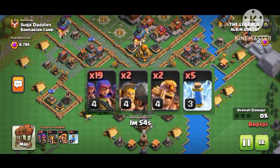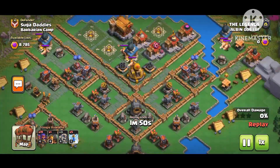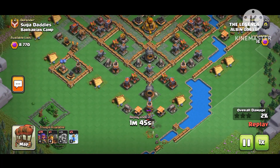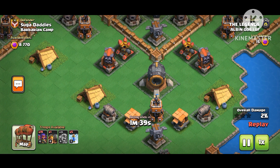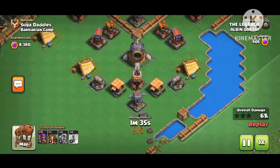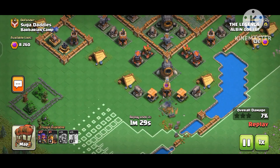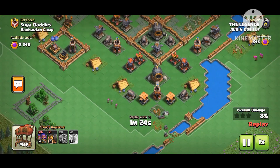Here's the first base layout. In this attack strategy you're going to use sneaky archers and battle rams, because battle rams have high hit points and can be used as wall breakers too. In this first attack you're going to open the entire base, and in the third attack you're going to use the balloon parade army entirely. So you have to prepare for your third army during your first attack.